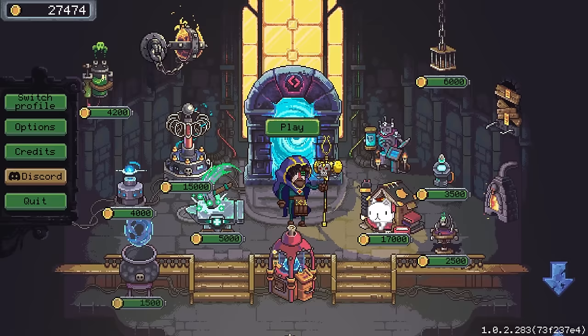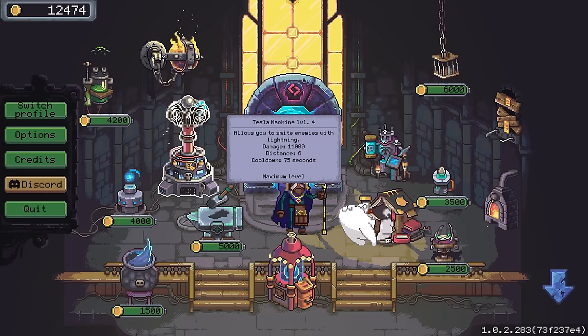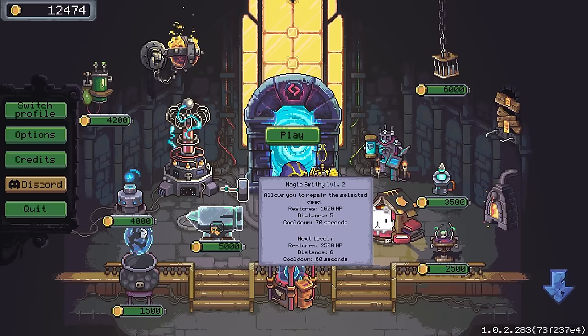What are we gonna do with the remaining 27,000 gold? Well, first and foremost I think we need the Tesla Machine Level 3 — we are going on to a new disc and we want the fanciest bit of tech we can get. It allows you to smite enemies with lightning: 11,000 damage, distance 6, cooldown 75 seconds. Every minute and a quarter we can drop 11,000 damage onto something. We can no longer afford the Meteor Level 4 sadly. Maybe we want to upgrade the healing to 2,500 — that would probably help the tower. But I'm thinking more harpy body parts.